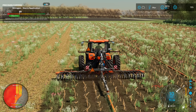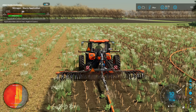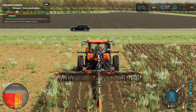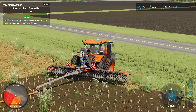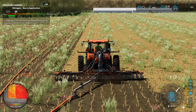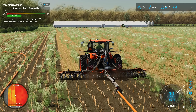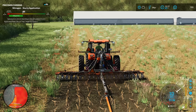I feel like I could probably be putting on more slurry than this with the ground we're covering, but I like letting precision farming do its thing with the automatic rate. The struggle with precision farming is it doesn't know what crop we're going to put in next, so it doesn't want to go too high. It's probably more realistic anyway to apply some manure to raise the nitrogen and then apply more during planting. For corn, you'd probably come in and give it a shot of nitrogen after it's come up as well, but I don't have a great side-dressing mod I like right now.